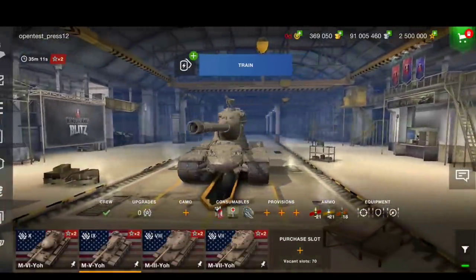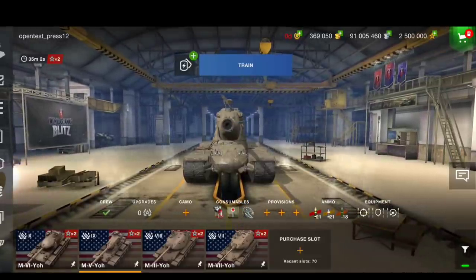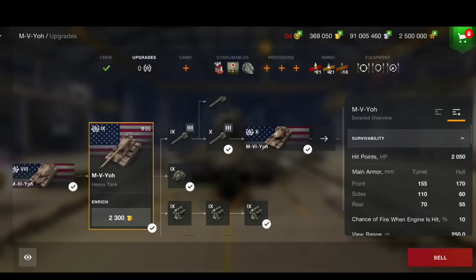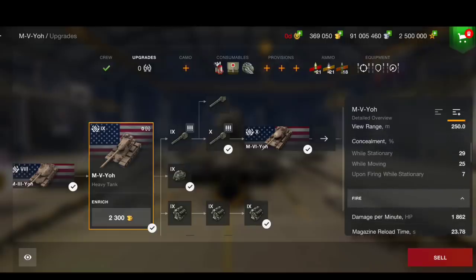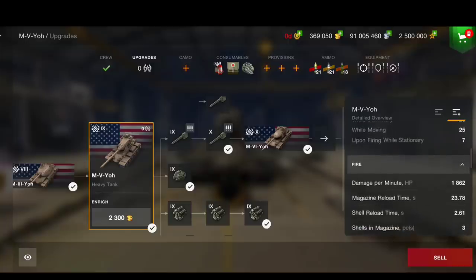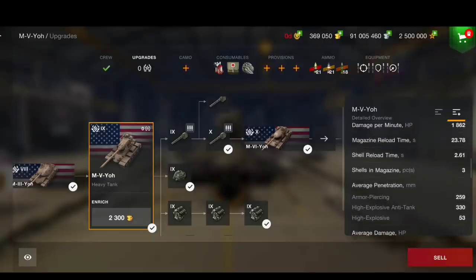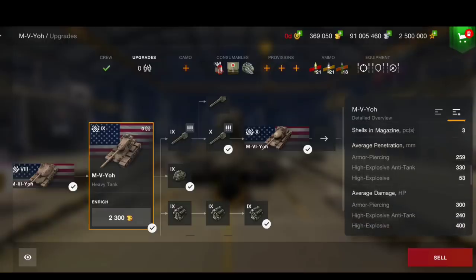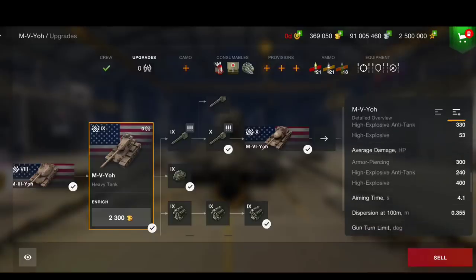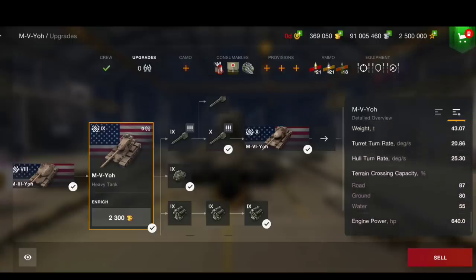The penetration is going to be quite poor and I think it's going to struggle. Now this tank — the tier 9 M5 Yo — look how ugly it is, it looks like an alien tank. But hopefully it should actually be quite a nice tank: 2000 hit points, turret 155 millimeters and hull 170. DPM 1862, magazine reload 23.7 seconds, 2.6 seconds intraclip, three shells in the magazine. 259 AP pen and 330 on HEAT — pretty good. Aim time 4.1 seconds, dispersion 0.355, eight degrees of gun depression, average speed around 35.